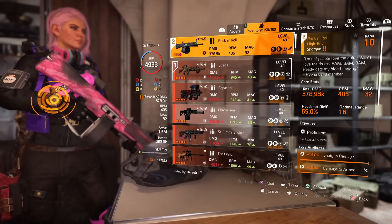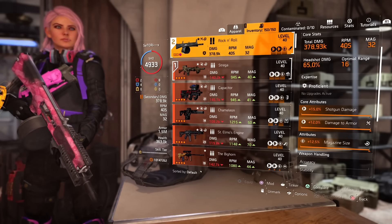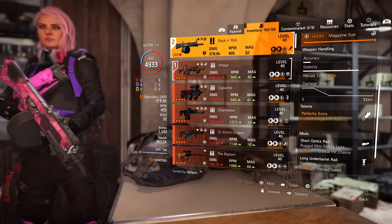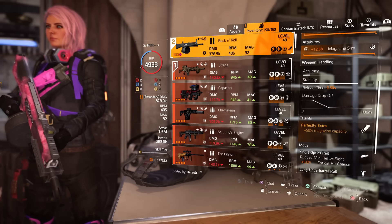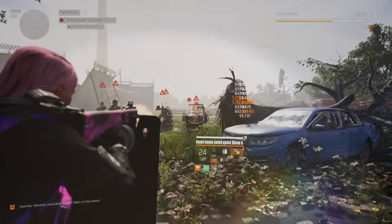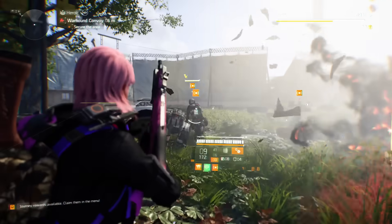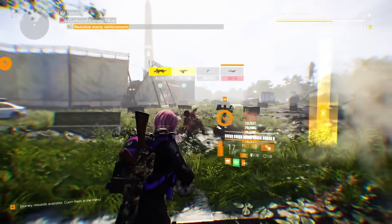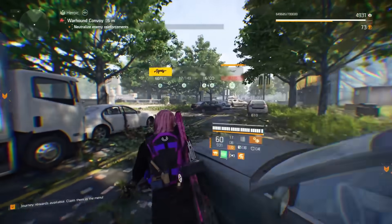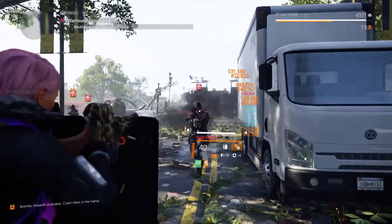For the secondary weapon, I highly recommend using the ACS-12 shotgun if you have one, or even better, the named ACS-12 shotgun, Rock and Roll. This weapon comes with the talent Perfectly Extra, which has a 50% increased magazine capacity. It's also the best weapon in the game for building up Striker stacks — you can build them super fast, pretty much getting a full Striker stack with just about three quarters of a mag. Once you get your stacks, you can just swap back to the Strega and weapons free.